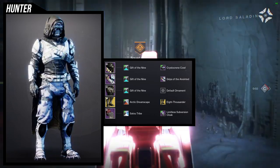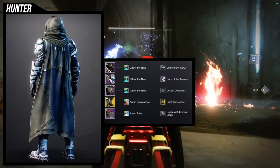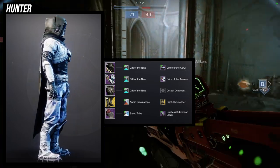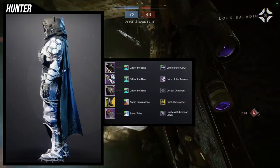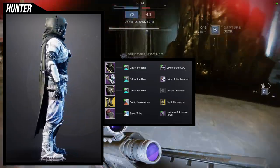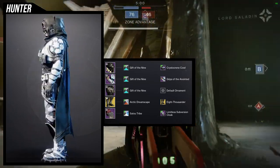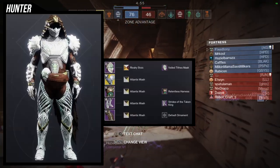For the cloak we're using the Listsome version cloak — I think it looks amazing with the helmet. For shaders, we're going with Gift of the Nine for the helmet, arms, and chest piece because it has this really dark color and I didn't want everything to be bright. For the cloak we're using Satou Tribe because I wanted something a little darker to combine with the stomach and arms. If I were to change a few things, I'd probably just change the cloak — I don't like the leather patches on the collarbone area, I think those are just terrible. But otherwise this is definitely one of my favorites.